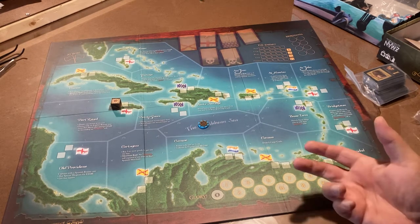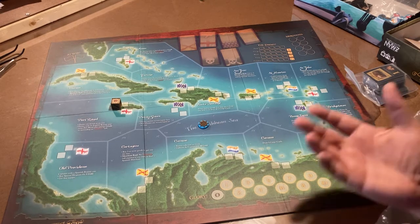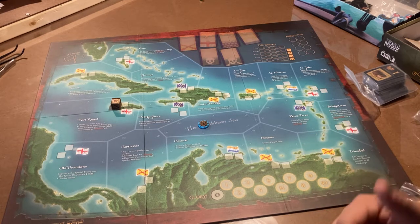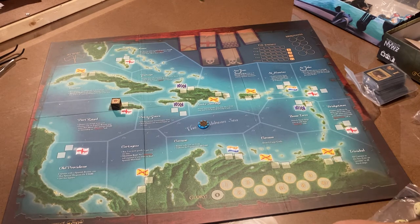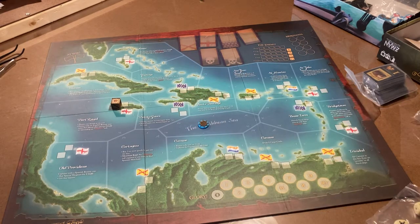Along the way you might lose your captain — he might die because of a fight — but that doesn't mean you're out. You get a new captain and keep going. You lose all your stuff on the ship, but you can keep going. You also have a treasure chest, so if you do die, anything in your treasure chest stored at your home island is safe for your next captain. There are all kinds of cool little things in this game you can use to your advantage to become the greatest pirate the world has ever seen.